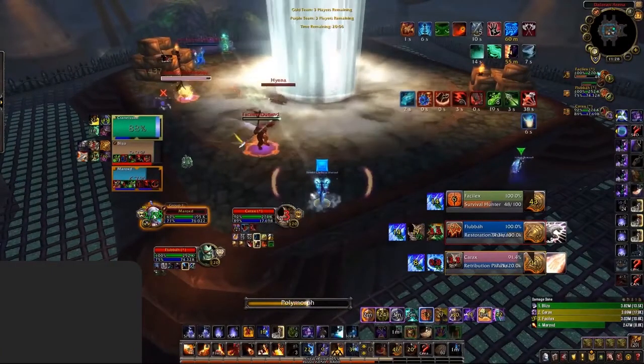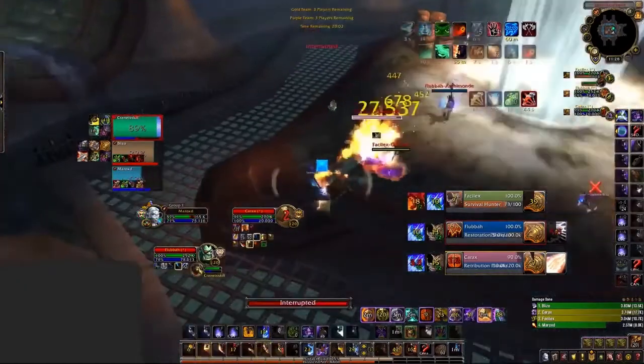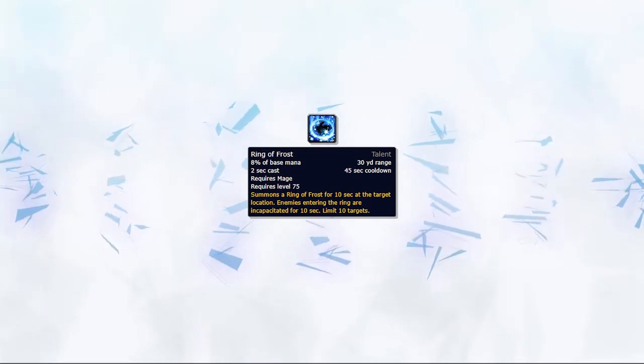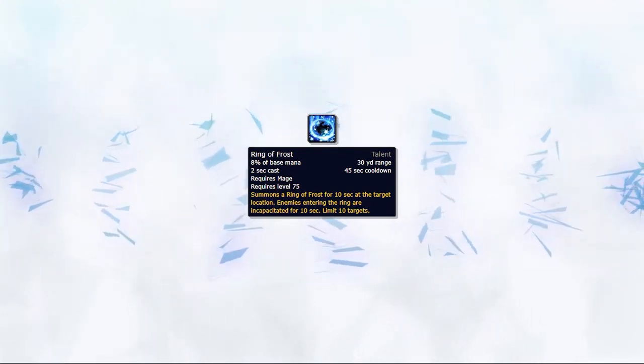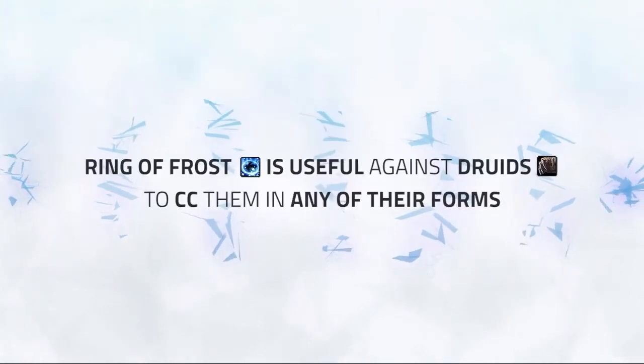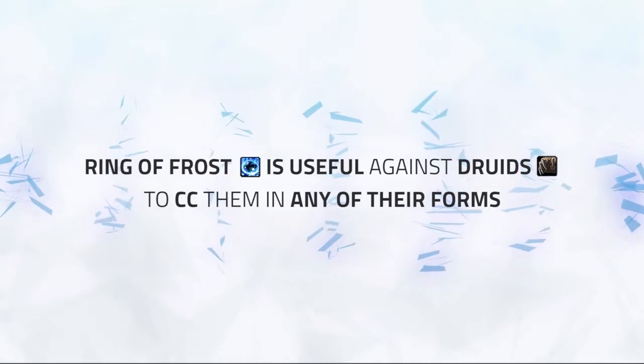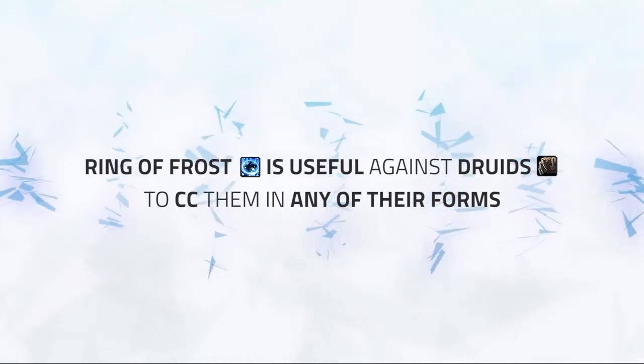Although it's dispellable, Polymorph can be a great tool in peeling the enemy team, allowing you to survive that little bit longer. Ring of Frost is essentially an AoE Polymorph on a different school of magic — Ring of Frost is on Frost whilst Polymorph is on Arcane. The standard use of Ring of Frost is when facing Druids, as you can still land a Ring of Frost out of a stun if they're in any of their forms.